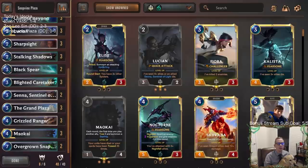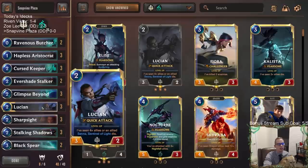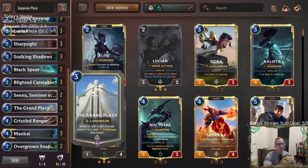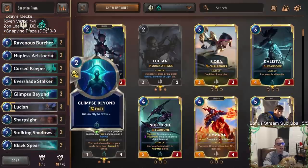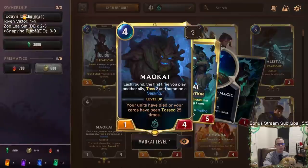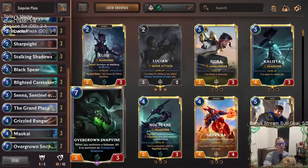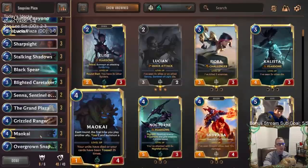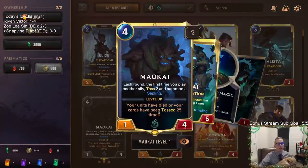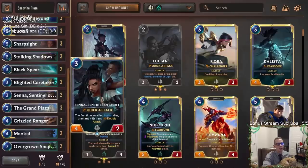Welcome everybody on Twitch chat and YouTube. We're playing another spooky plaza variant with Lucian, but this time we're playing Overgrown Snapvine and Maokai as our other champion. We should be able to have plenty of things die with the help of Maokai and some ephemeral units — saplings dying and everything like that — so we can have Maokai level up.